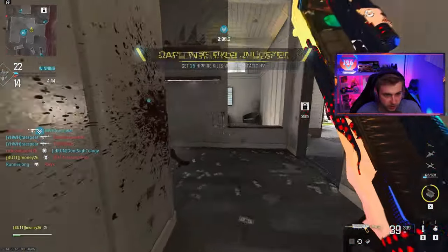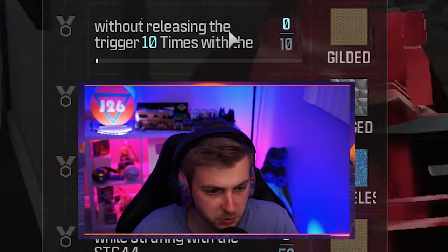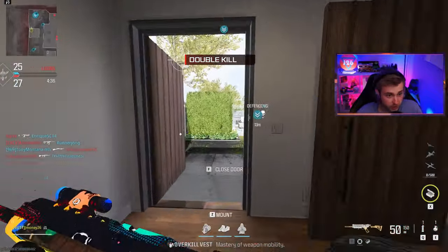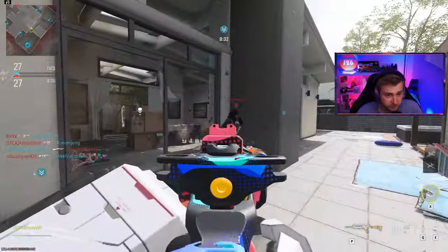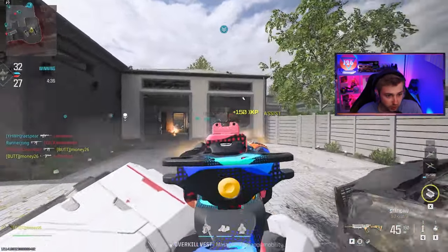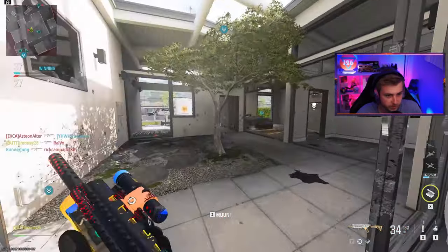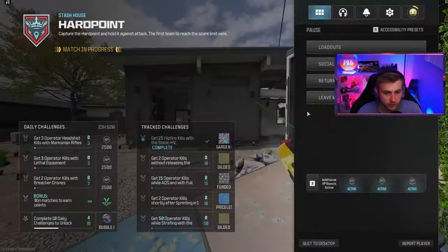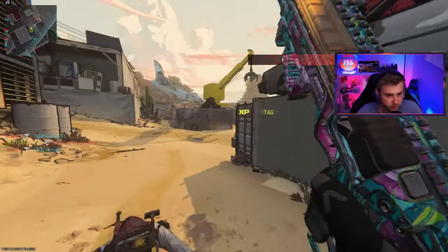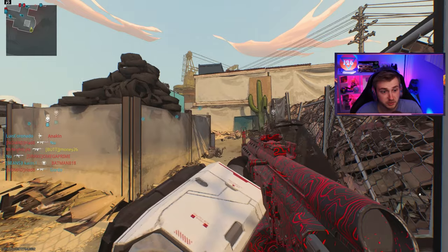Garden of Eyes camo — gimme that. What do we got to do now? I need to get two operator kills without releasing the trigger ten times with the Static HV. The bad part about this challenge is that this weapon only has a 50-round mag and that's it. Not like 50 rounds is a bad thing, but my aim ain't the greatest. I might have to go into hardcore — I'm only seeing one person at a time, not two people near each other. Yeah, let's do that.